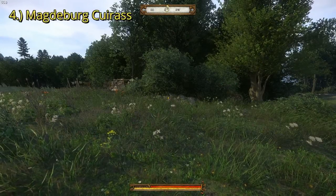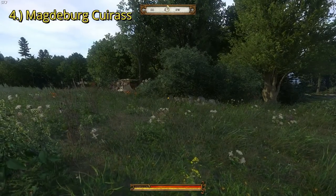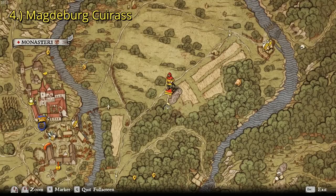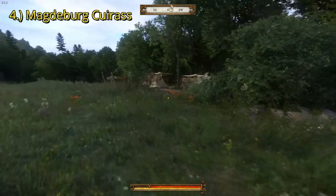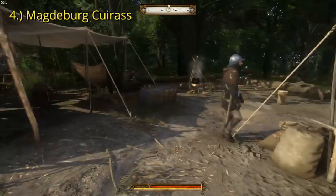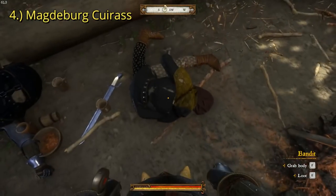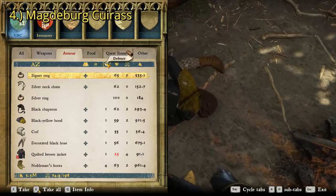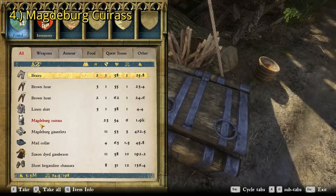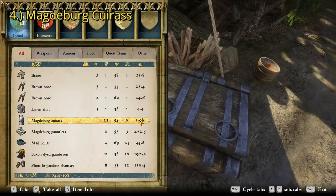The fourth best cuirass in the game is the Magdeburg cuirass. While it can be found in a couple of places and spawns randomly throughout the world, my favorite place to come and get it is right here. I'll show you where we are on the map — there's Sassau Monastery. If you look down here at this pile of smoke, right at the base of it there is a bandit camp. What we're going to want to do is kill the bandit leader here and take it off his body. The bandit leader is not wearing any armor when you kill him, but it's in his inventory. It wasn't on him this time — it was in this chest here, but usually it's on him. So come to this place, kill him or search this chest, and you will find the Magdeburg cuirass with a total defense rank of 23 and a value of 1,900 groschen.